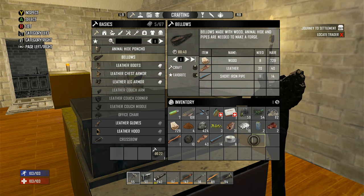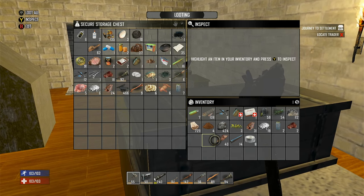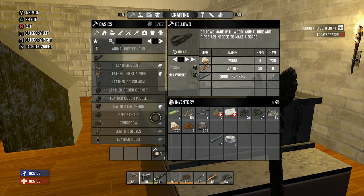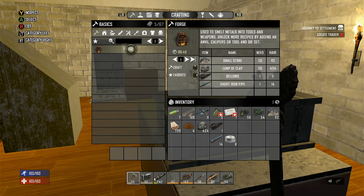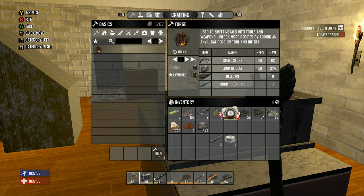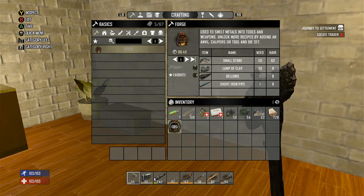Grabbing leather early game is always a plus. For the forge, let me check the recipe — small stone, lump of clay, bellows, and short iron pipe, that's all you need. In the new alpha you need like a wooden log and all kinds of stuff. Our bellows is done. Let's throw the forge down.